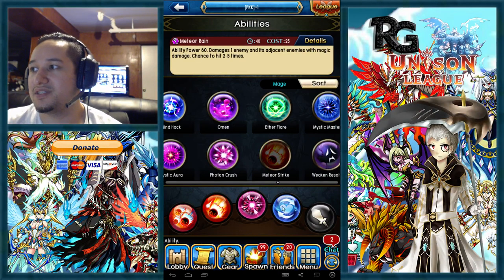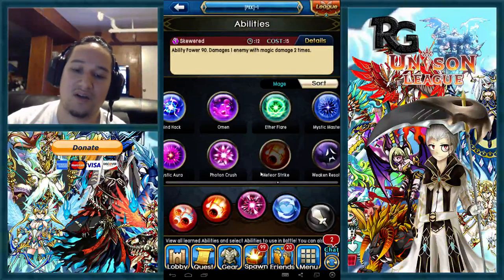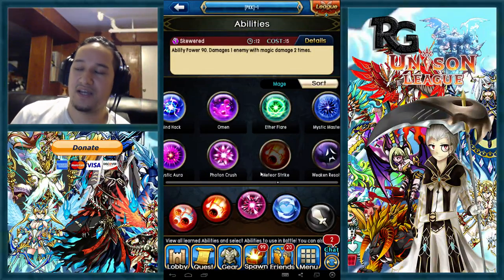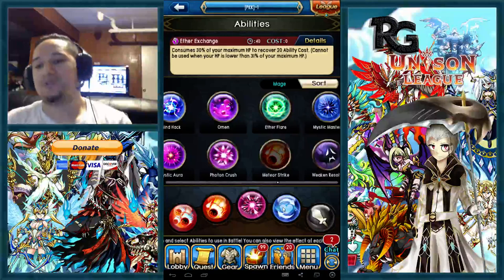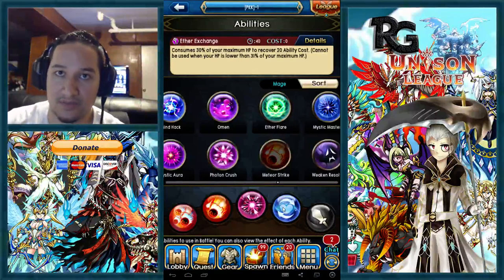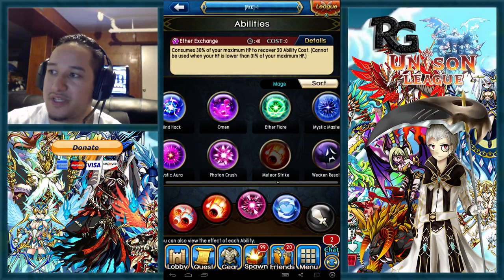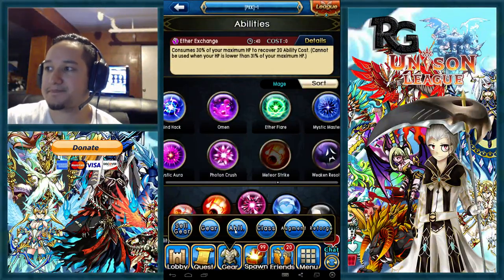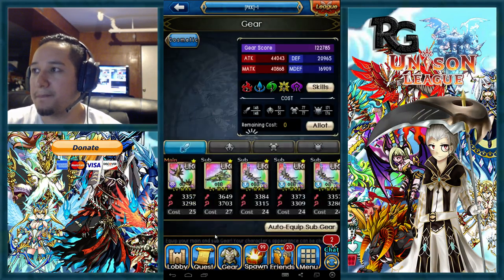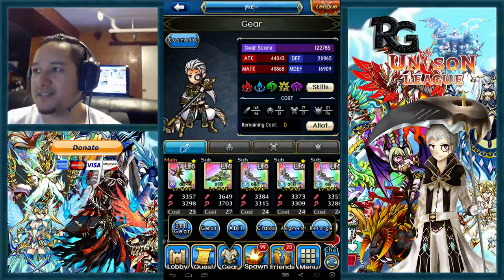If you have a bunch of magic testament weapons, I'd definitely suggest the meteor rain, meteor strike, ether exchange, skewered spec. It's really good — you hop in, pop all your cooldowns, then either hop out or pop ether exchange to get more damage off on the crystal. This switch-in mage approach is the best way to go.